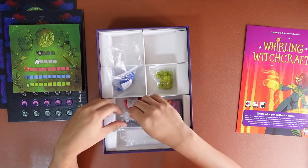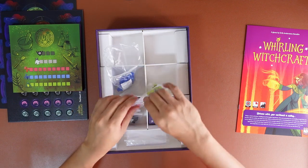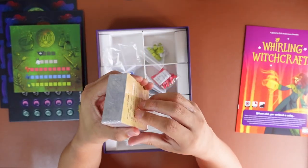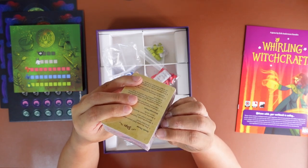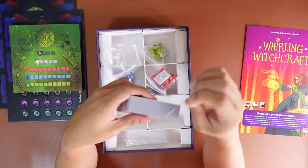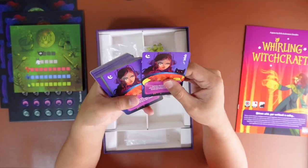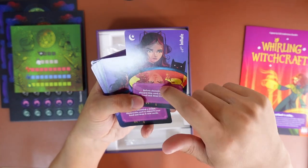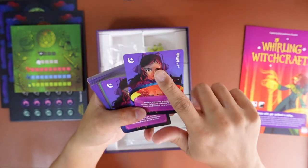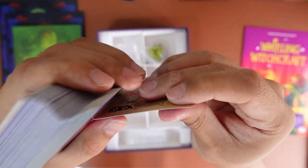Let's zip all this up and go on to the cards. Again, very simple and very few components here. The cut is interesting — I thought they might use a linen finish but from the reflection you can see it's not. It's a smooth and kind of waxy feel to the cards.